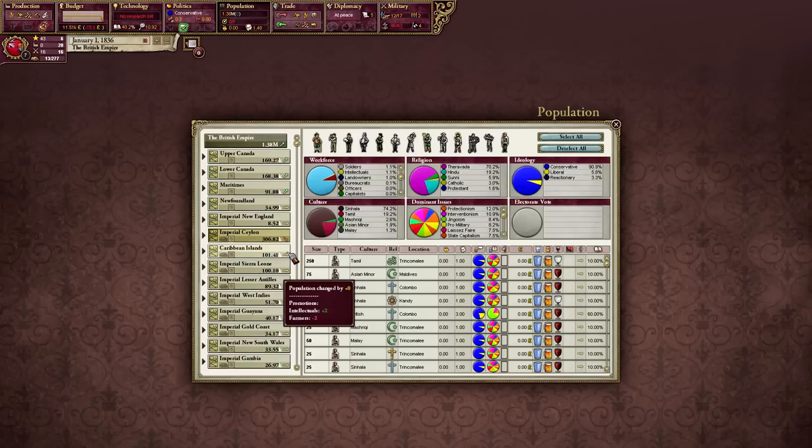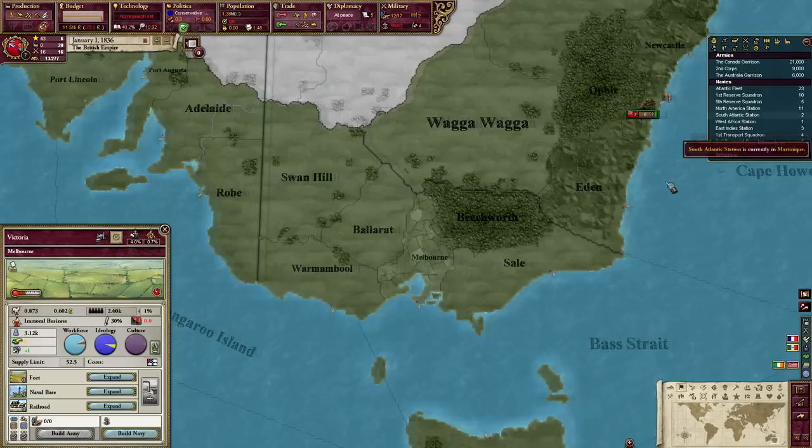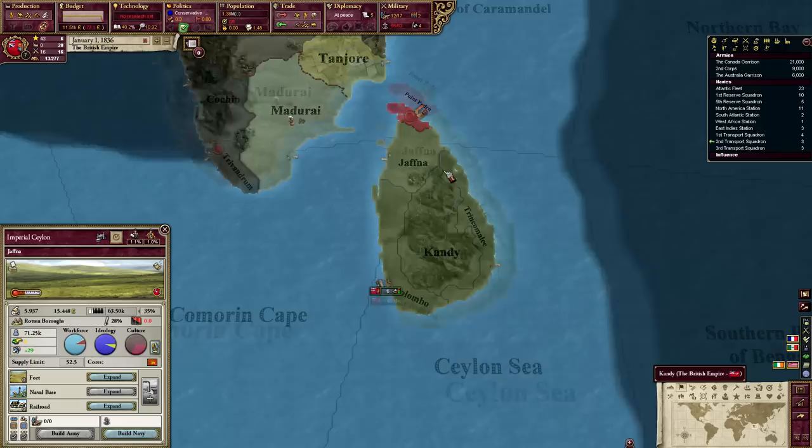Imperial Ceylon is the largest state, I guess. Victoria has, like, no people in it — there's only a couple thousand people. There's 2,000 people in Melbourne! Ceylon is the most populous state, right here. Anything good? Tea, all tea and fruit.